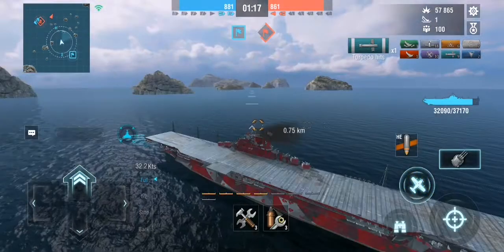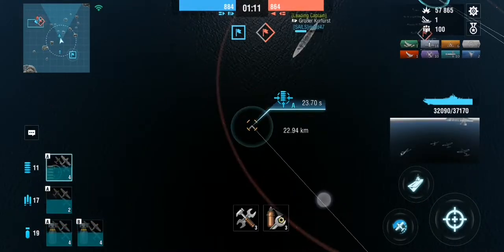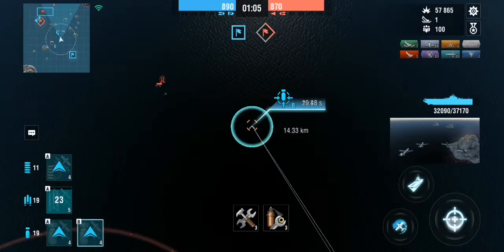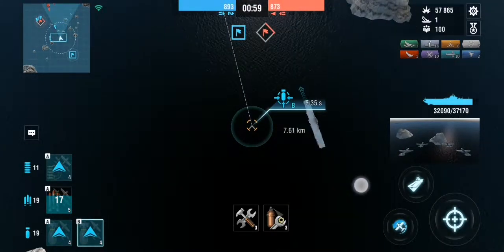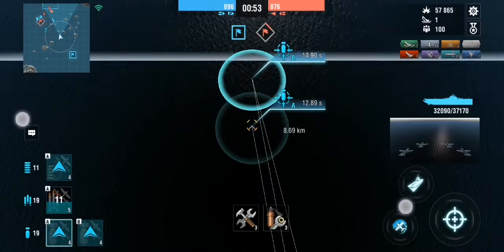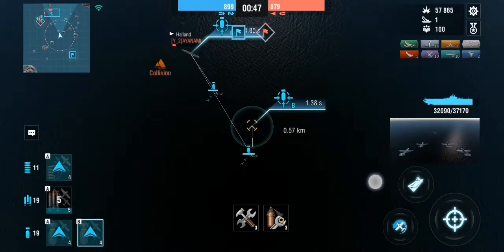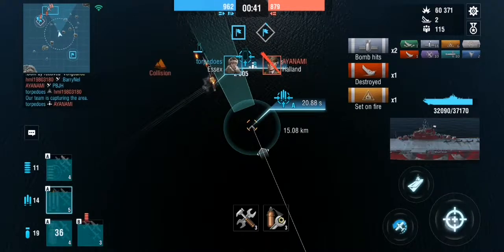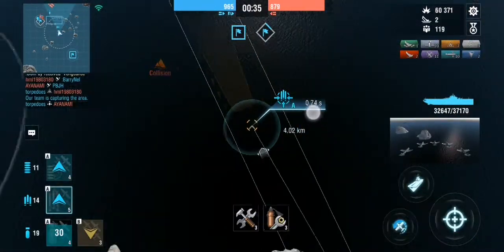Wait, one torpedo bomber did hit! I'm surprised my planes even managed to return. Now we really need to sink a ship. I always bet on the carrier — he's all the way over there. I also want to sink the Hélène so I can easily attack the carrier without worrying about him. Those planes taking off show where the carrier is. There's a heavily wounded Hélène — I'm going to try to sink him.